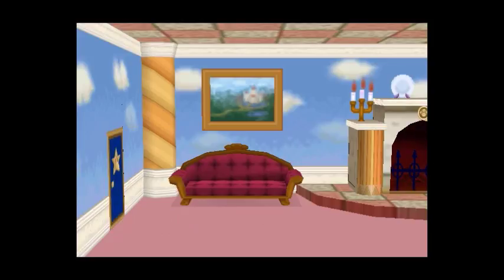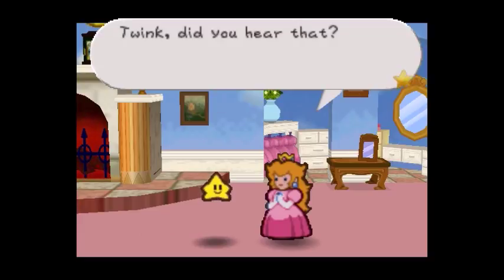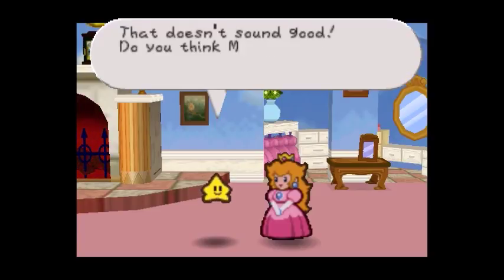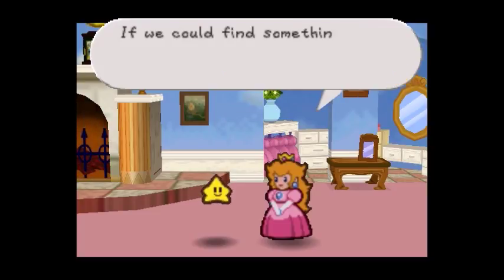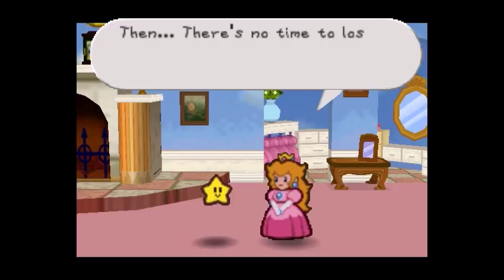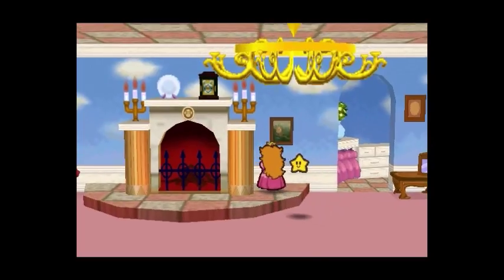The star spirit flew away from Tutankoopa's castle! King Bowser, keep your voice down — Princess Peach will hear you. Tell me the details over there. Twink, did you hear that? Yes I did — the star spirit must have escaped. Did you hear him call that Tubba Blubba thing invincible? That doesn't sound good. Do you think Mario can win? We better try to find out about Tubba Blubba.